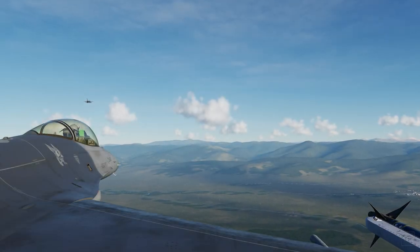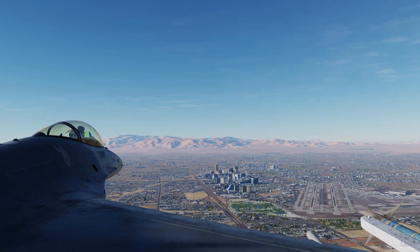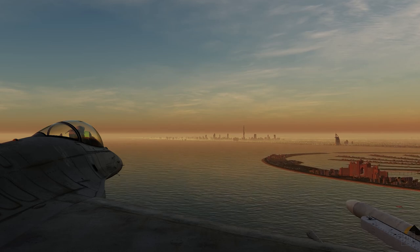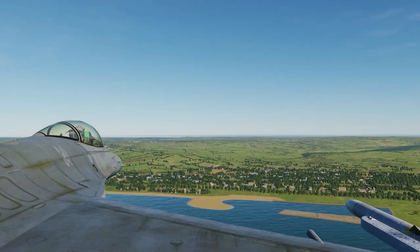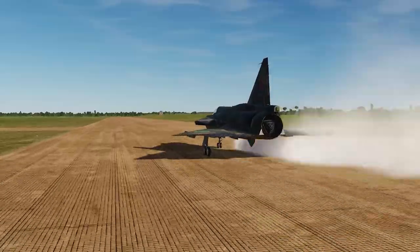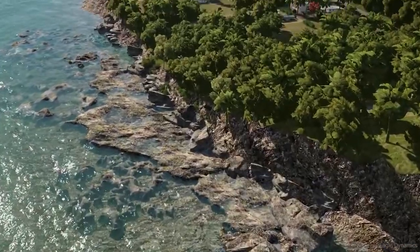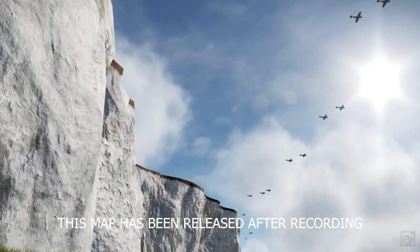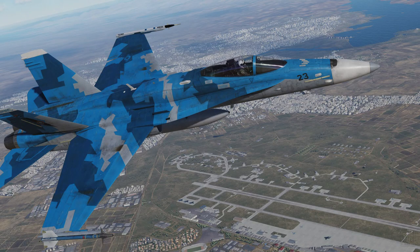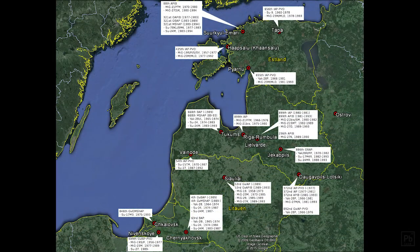Other examples of supporting modules are maps. DCS comes free with the Caucasus map over present-day Georgia. Additional maps include the Nevada Test and Training Range covering Vegas and Area 51, the Persian Gulf map which is quite popular, and Normandy for World War II aviation fans. In development are a Marianas Islands map, a Falklands map, continuing work on the Channel map featuring more of southern England, and a Syria map that everyone is very excited about. Rumors also exist of a Baltic map.